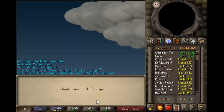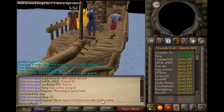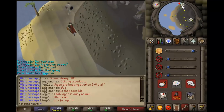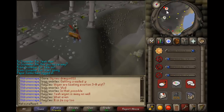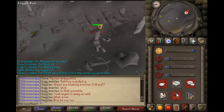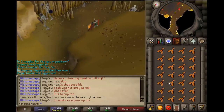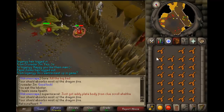On Crandor, head up and then go down into the dungeon. You'll get a cutscene and see the dragon Elvarg. Head south past the zombies, hop over the little wall, and kill the dragon. She doesn't hit too hard — you can use anti-fire potions here if you want. Use magic to kill her.